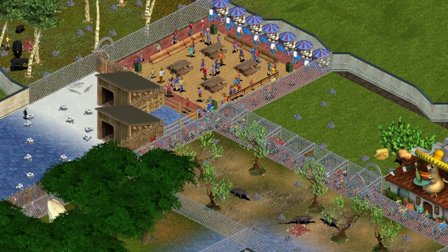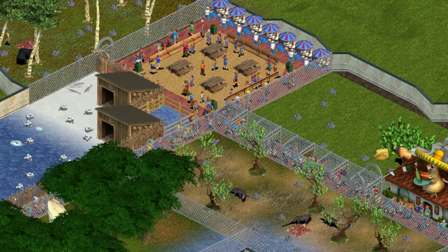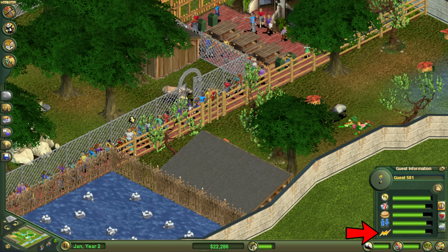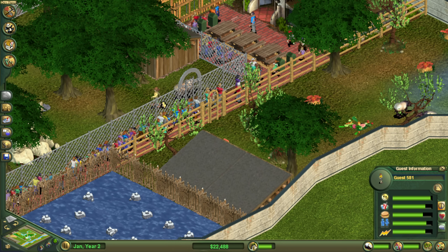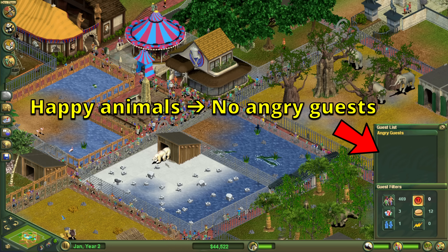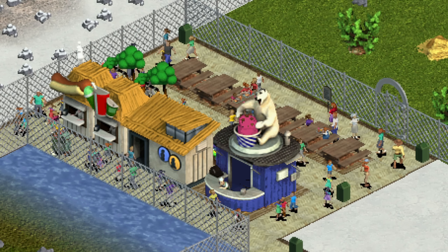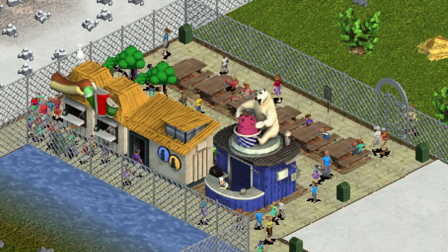With that all said we are getting guests as quickly as possible, so we can now focus on keeping them in the zoo. Guests have 5 metrics: happiness, thirst, hunger, bathroom, and energy. If any of these are too low and are not being refilled the guests are more likely to leave the zoo. Happiness is mostly influenced by the happiness of your animals, and as long as your animals are happy your guests will likely be reasonably happy too. The other 4 metrics can be dealt with via different kinds of buildings and additions to your zoo.